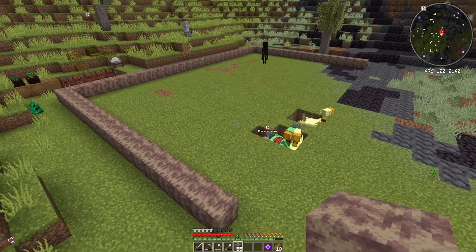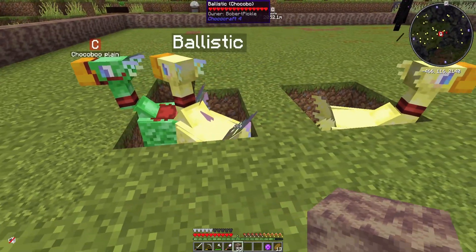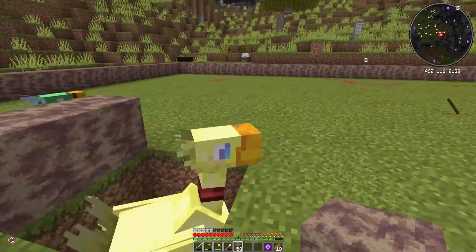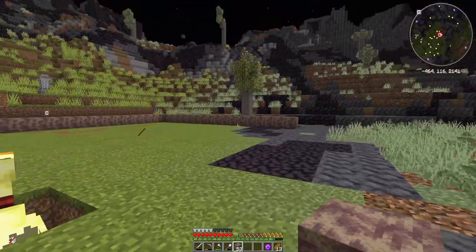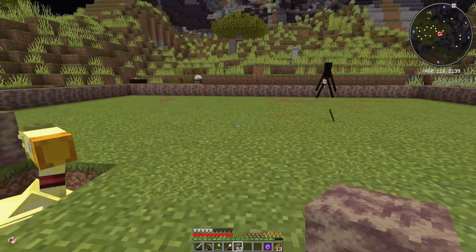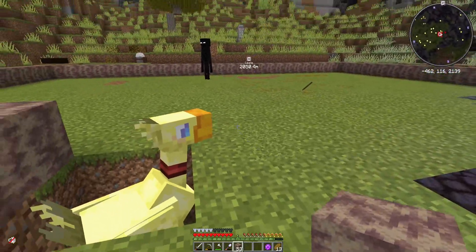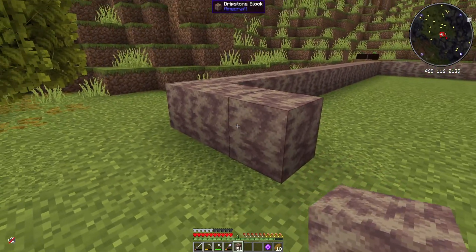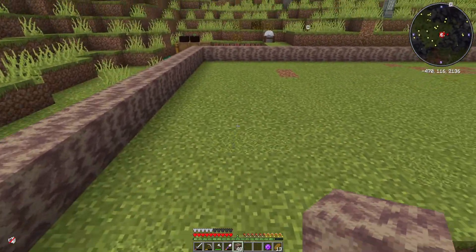I'm thinking seven might be a bit too deep - it would make this quite a narrow courtyard. I kind of want the courtyard to be a bit bigger because we're going to have a kind of exercise arena. So I'm going to do five deep. That means we need to move the chocoboos out of the way, but it's coming out here - we're going to have to come out five blocks.